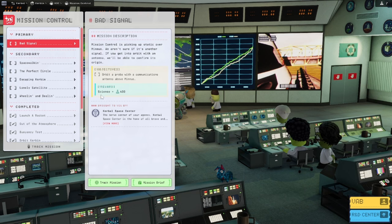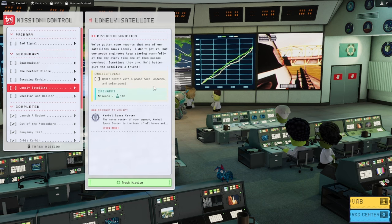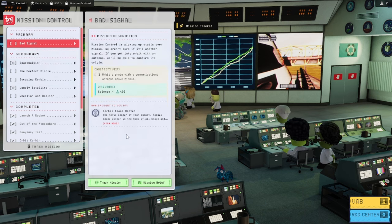The reward is 400 science points and we can also do some secondary missions, like 'Lonely Satellites'. The satellite won't stay in Kerbin orbit but the mission still counts, so we can track all of these missions.